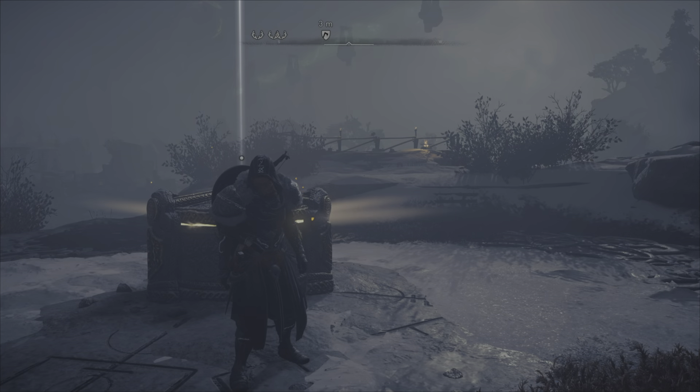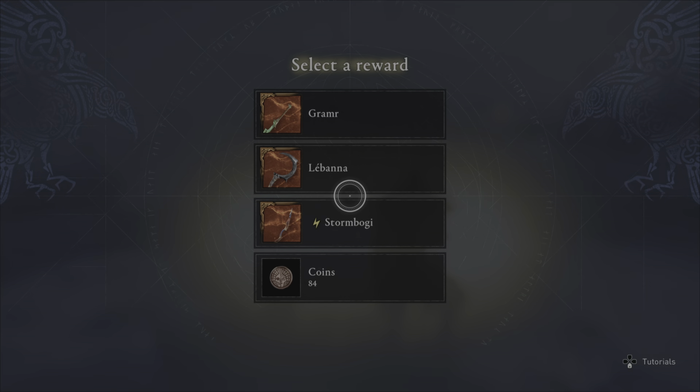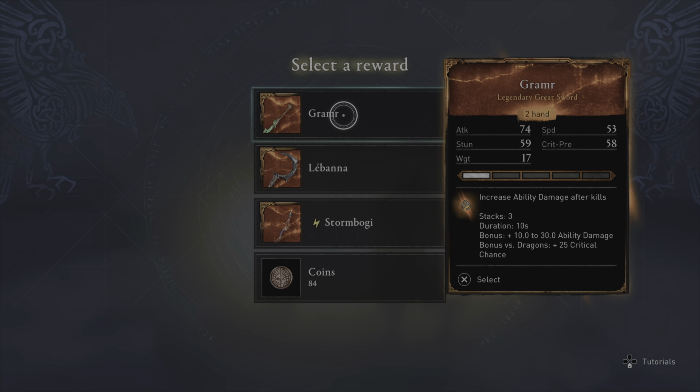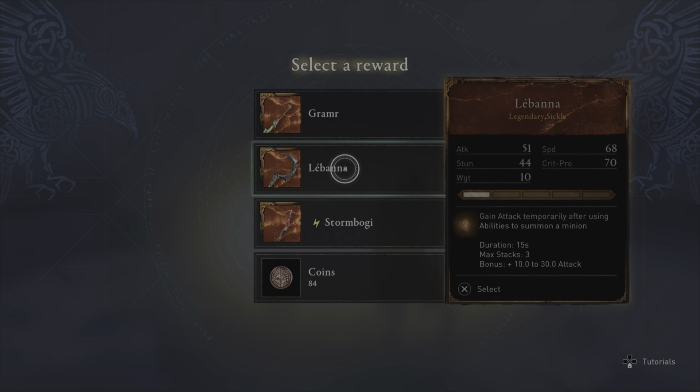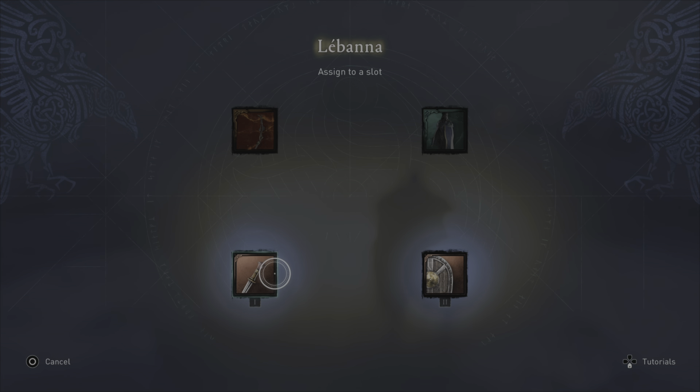you might want to hold off on picking a legendary weapon. They all start out at level one — the game by default gives you weapons at level two.